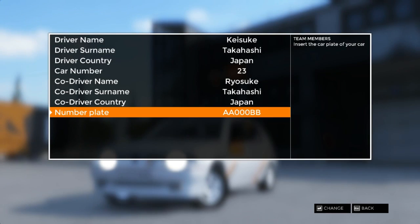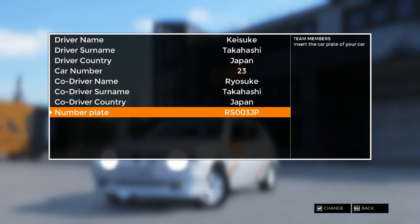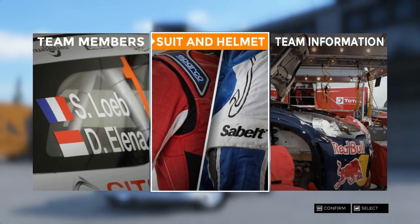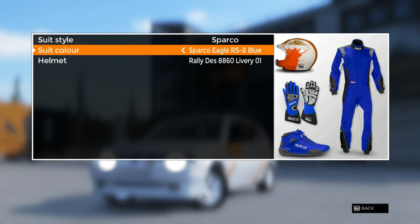Co-driver country — also from Japan. Number plate — we got two letters, numbers, numbers, numbers, and letters. So it's going to be RS JP. Okay, then suit and helmet — suit style: Zebes or Sparco. Only Zebes then Sparco — Sparco it is.